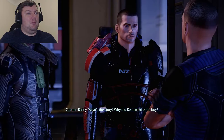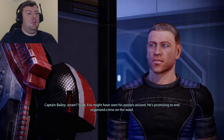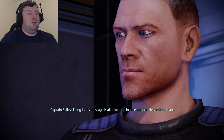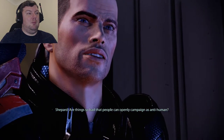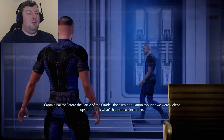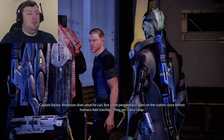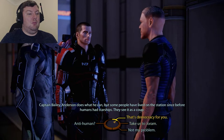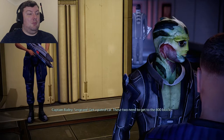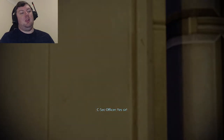Bailey explains: Joram Talid is a Turian running for office promising to end organized crime, but his message is mixed up in race politics — he's anti-human. Bailey explains the context: before the Battle of the Citadel, aliens saw humans as violent upstarts; since then, a human fleet has been guarding the station, C-Sec is filled with humans. Some residents see it as a coup. Anderson does what he can, but sentiment is real. The assassination must be stopped — Bailey gets a patrol car to rush them to the 800 blocks.